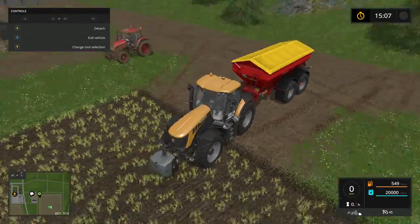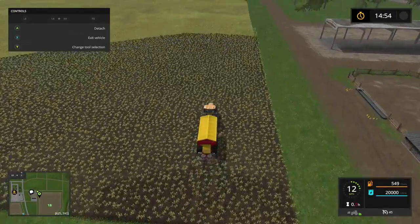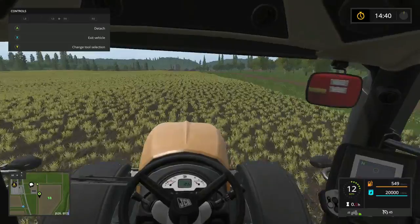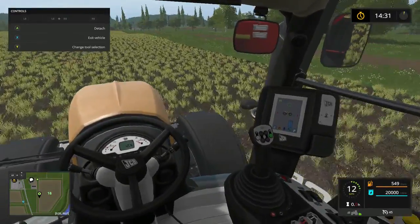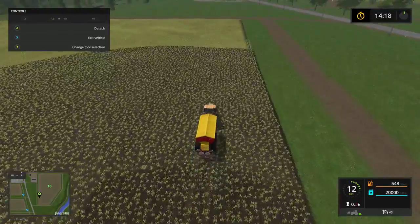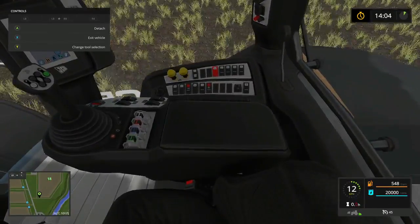I'm going to zoom out and back up so I can scoot over. It's probably going to be about right in here. Close enough. Not skipping none. This is going to be a little bit more tricky because we don't really have too much to go by except for what looks like a line there, so that's what we're going to follow. I'll let y'all look at the monitor there while I'm keeping my eye on this line. I didn't used to like the JCBs back in Farming Simulator 15, but this one I kind of like because they got some pretty neat features on the console and stuff.